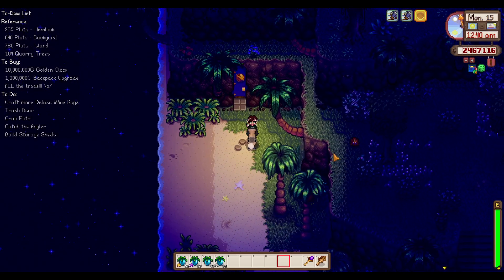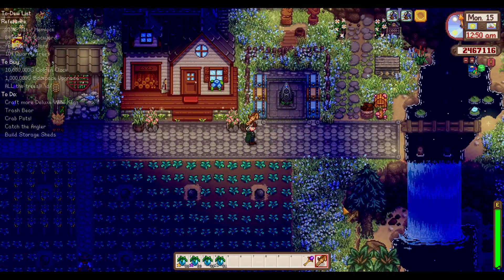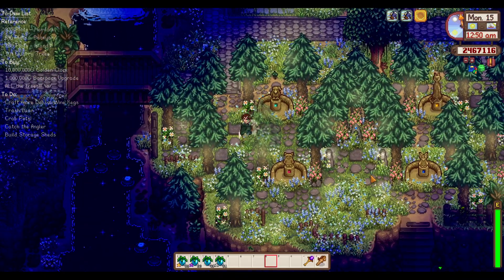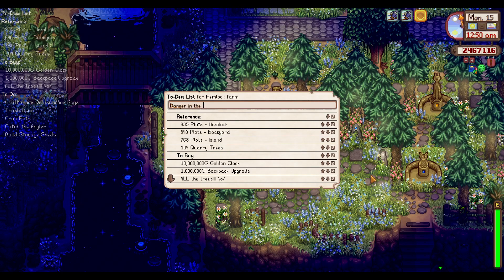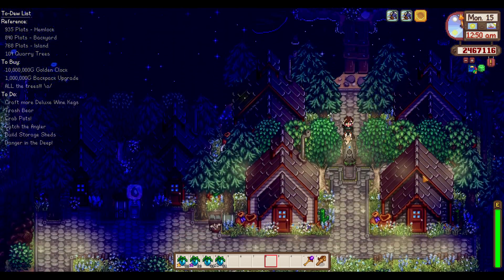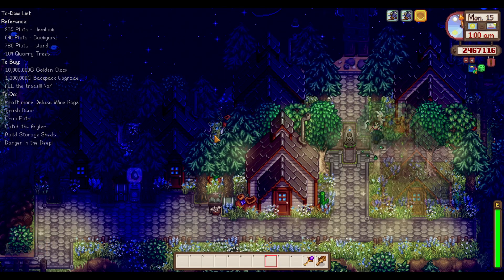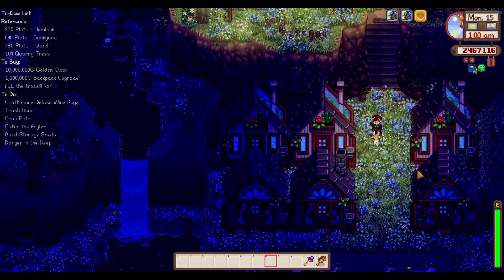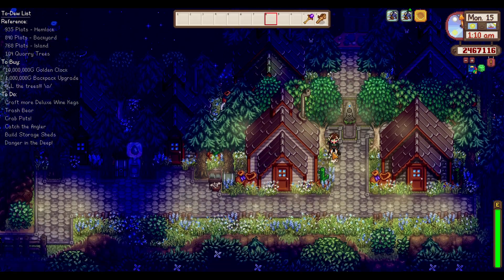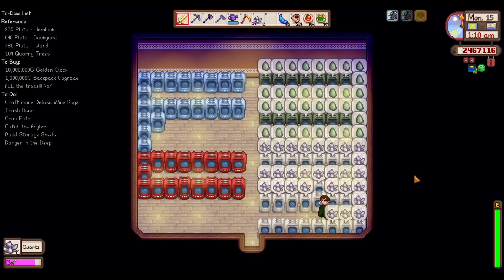Danger in the deep — nice! I might just staircase my way down through there. It's 12:40, so I think we're just going to go to bed. I'll drop off these ancient fruit in the chest first, maybe harvest the quartz, and then we'll go to bed. I need to write this down because I'll forget about danger in the deep. We're just going to get 120 staircases and staircase the snot out of that just to get the key gems. We have done it once with bombs so we've experienced that content. I'm so happy these have changed and they look really good.